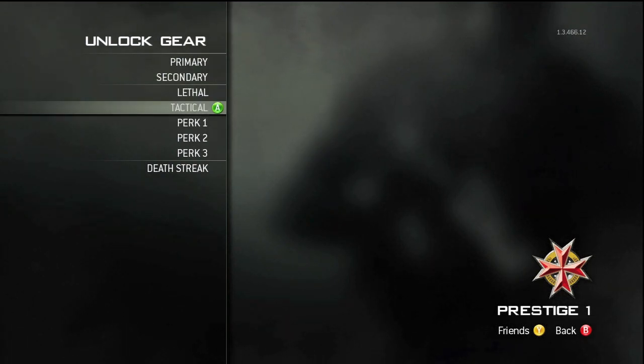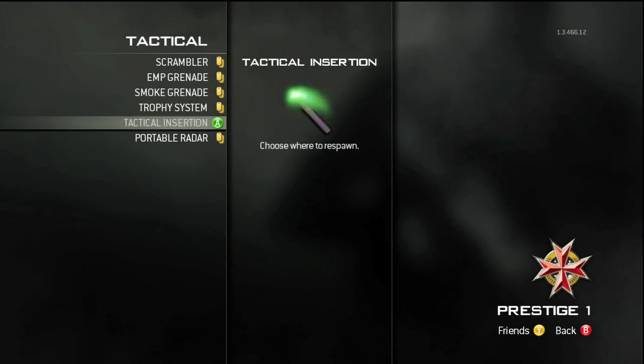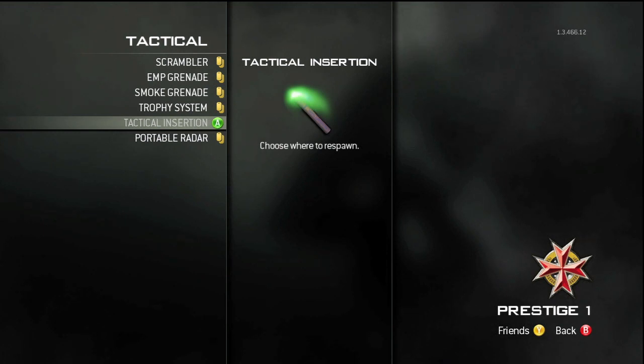Now go down to tactical and go down to tactical insertion. Buy this. When you buy this it allows you to have the tactical insertion from here on in until your tenth prestige. Happy boosting guys. Hope to see you in free for all.